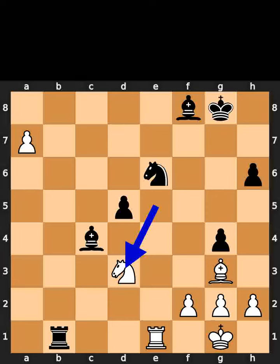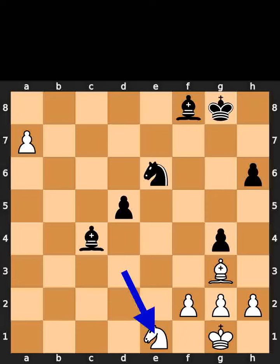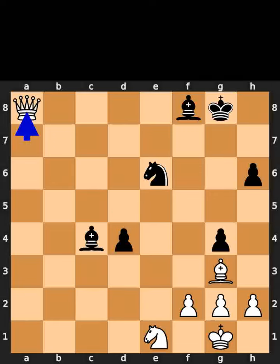White takes the queen on d3 using the knight. Black takes the rook on e1 using the rook with check. White takes the rook on e1 using the knight. Black plays pawn to d4. White promotes to a queen.